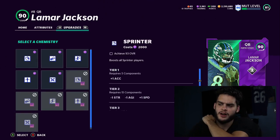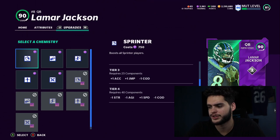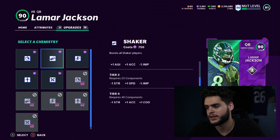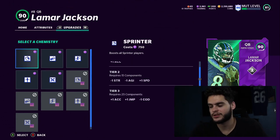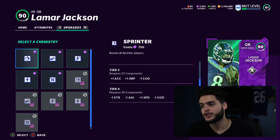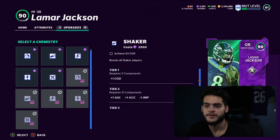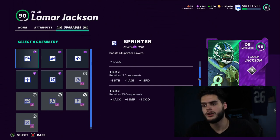Now the third chemistry slot is for physical chems. The best one here is usually Sprinter, although Sprinter does take away one strength and two change of direction, which is pretty significant. Shaker gives plus one speed but Sprinter gives plus two speed when maxed out, which is why it's preferred. Sprinter takes 40 components to max out, which is a lot of training — it's a very expensive physical chem to put on players. But if you get it on all 40 players you unlock times-two and you ultimately get plus two speed and plus two acceleration.